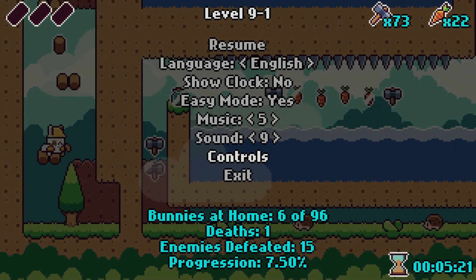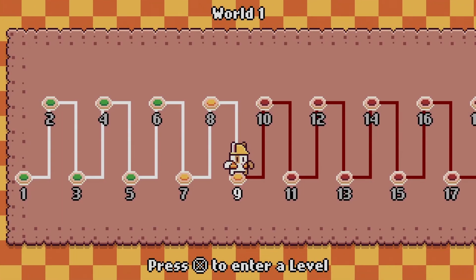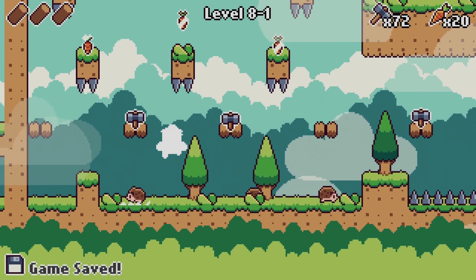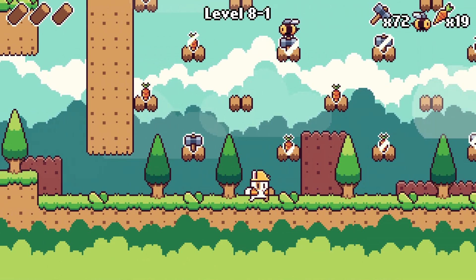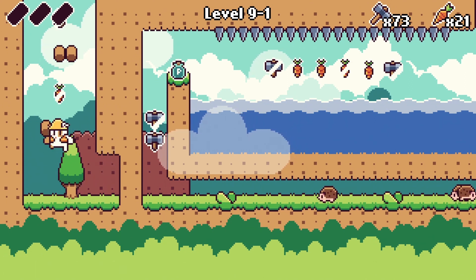From the level select you can choose levels that you want to play again, in case you haven't rescued the rabbit. The game is pretty simple and straightforward, so there's nothing more to say, and this time I won't give you a full walkthrough because it's really really simple.